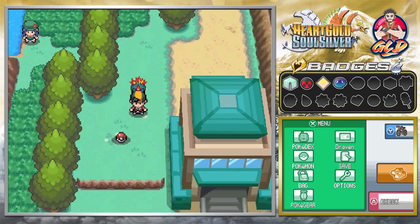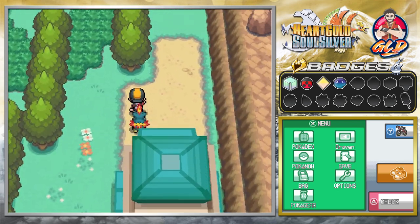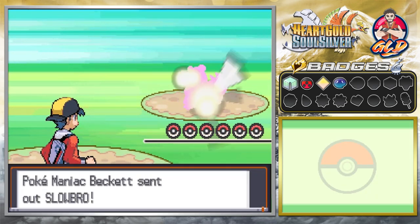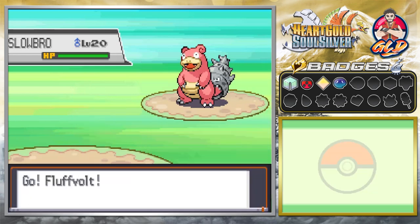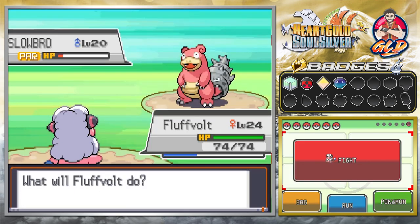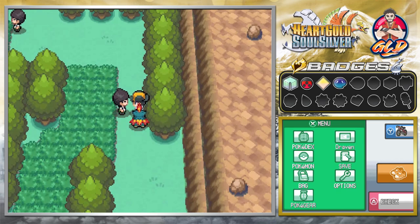Let's take on Pokemaniac Beckett — he has a pretty strong Pokemon. Let's switch out and go with Fluffolt and Charge Beam. Look at that, increases our special attack. This guy takes away our ability to attack, so we practically use every single one of our moves to get him down. There you go.